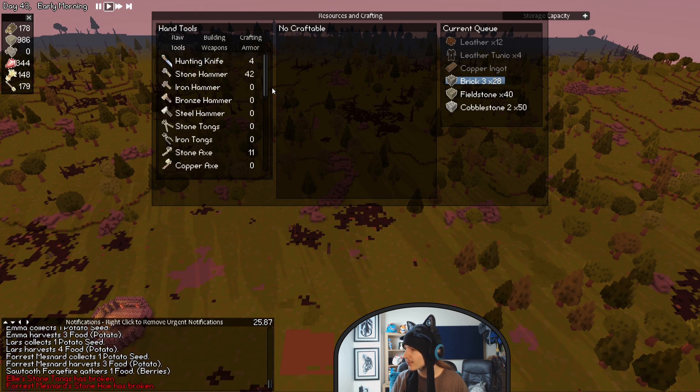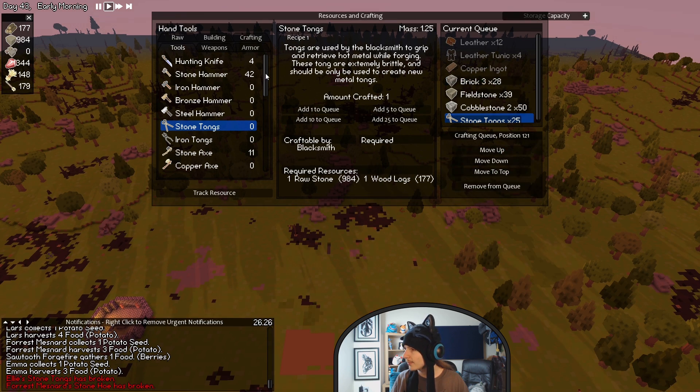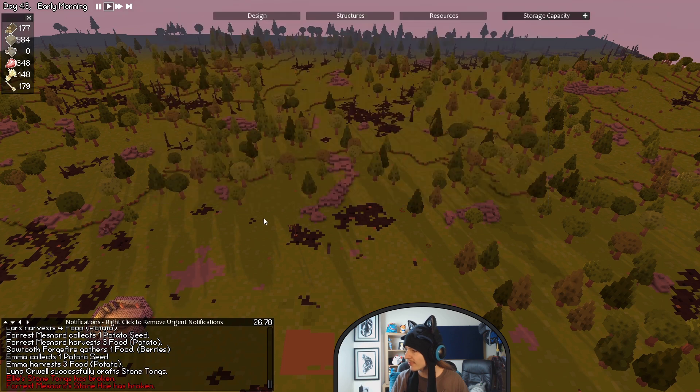Stone tongs are broken. Do we have any more stone tongs? No, we don't. Okay, let's add 25 to the queue then. How are we for hoes? I think axes are good, hoes are good. Hammers? Hammers are usually good — yeah, 42 hammers. We'll be fine, no worries at all.